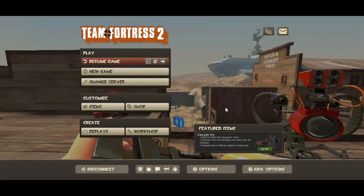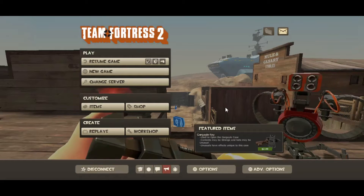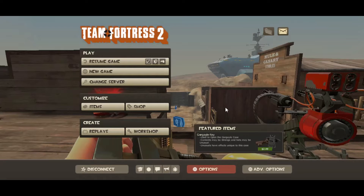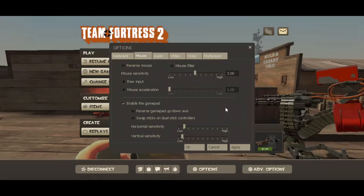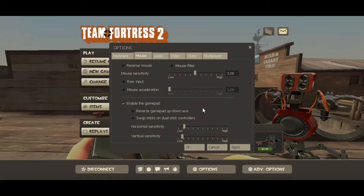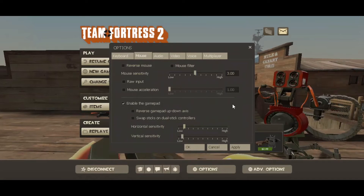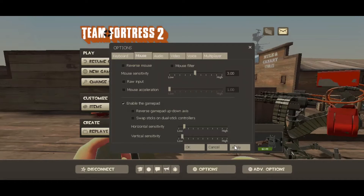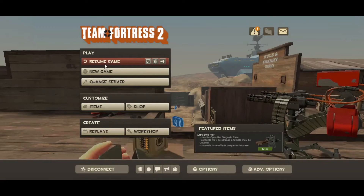I'm using the controller right now so it's a bit slow. You go to Options, then down to Mouse, and at the bottom it should say 'Enable Gamepad' — that's your controller. Hit it, smack the Apply button, click OK, and you should be able to exit out.